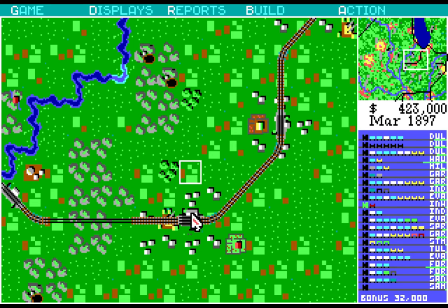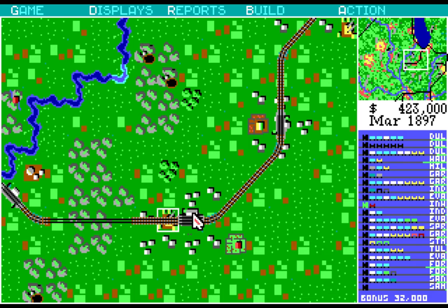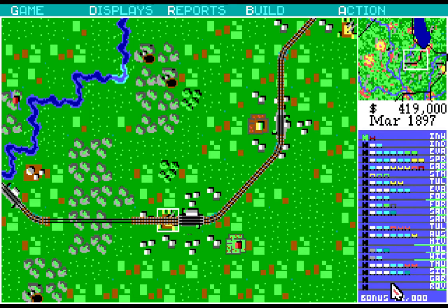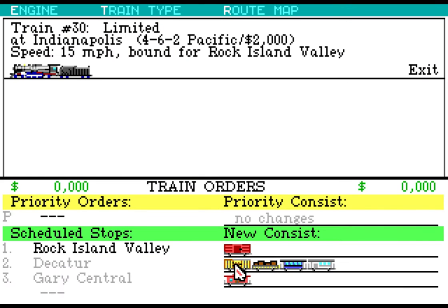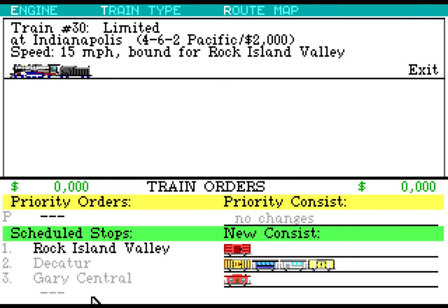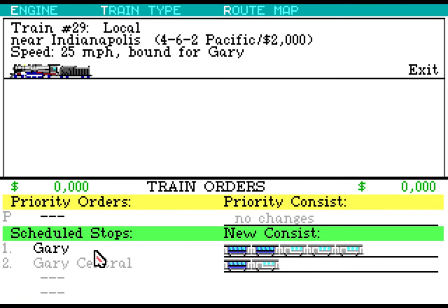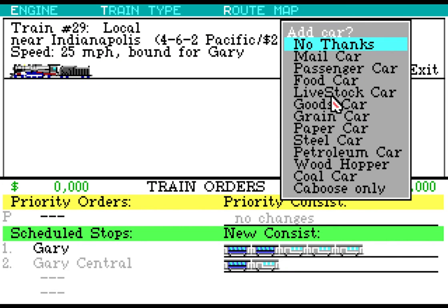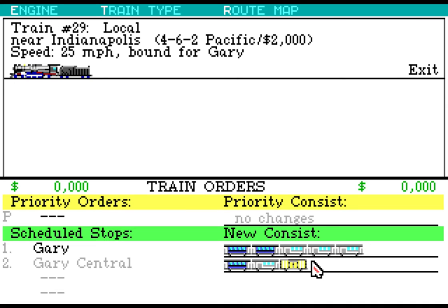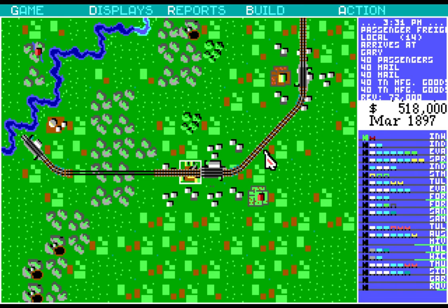So from here you pick up grain. From there the grain gets turned into food — not goods. And then that other train that I just made: when you get to Gary Central, you will pick up a food car. In fact, you might take up two food cars, because not only will the food be there, but you also have livestock getting turned into food that you're going to turn into food.